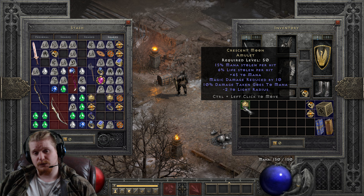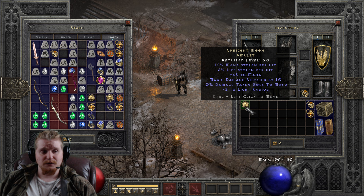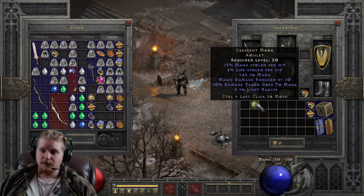It also gives you a negative 2 light radius — not really sure what that's about, other than maybe it's related to the moon. This amulet can actually be useful on an energy shield sorceress because of that really high magic damage reduced number, the bonus to mana, and the 10% damage taken goes to mana. It is also particularly good on melee characters because of that 10% damage taken goes to mana.